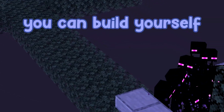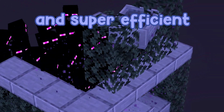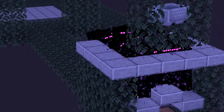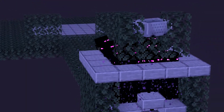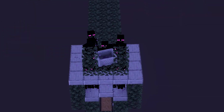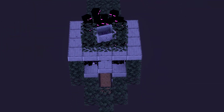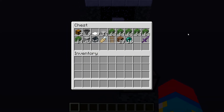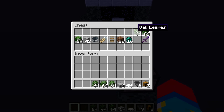In today's video I'll be showing you guys how you can build this super simple and super efficient enderman XP farm. If you're playing on 1.20.1 Java, this farm will work for you. This simple farm will get you to level 30 in just minutes. To build this farm, these are the items you'll need, so go ahead and grab all these items and then we can get started with building.